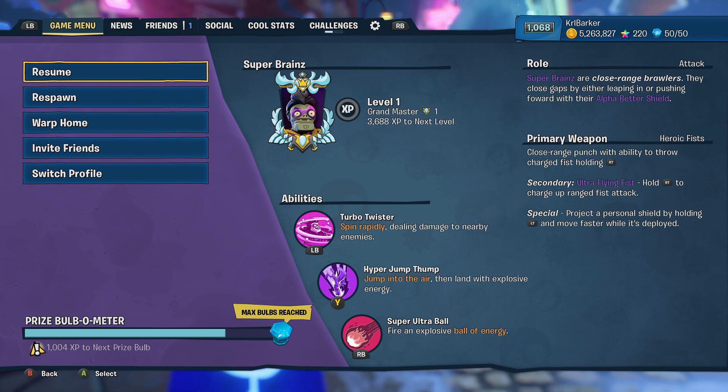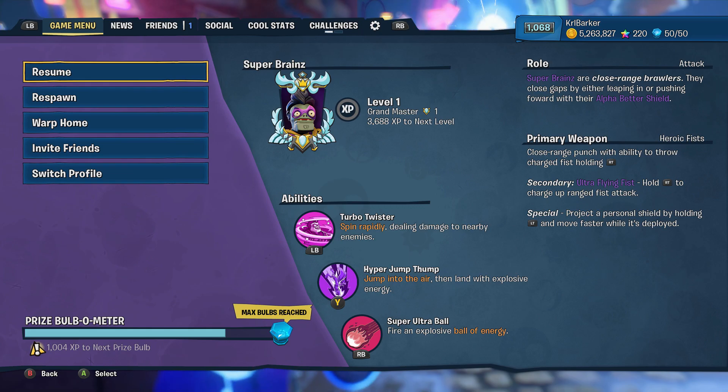The three abilities that Super Brains have are the Turbo Twister, which is spinning rapidly dealing damage to nearby enemies; the Hyper Jump Thump; and the Super Ultra Ball, which you will recognise from Guard of Warfare 2.